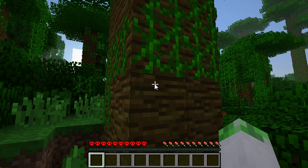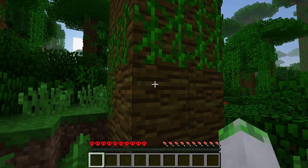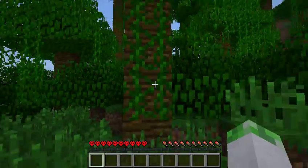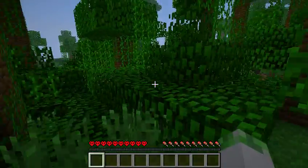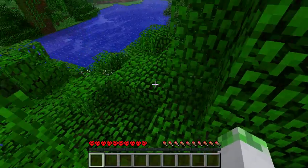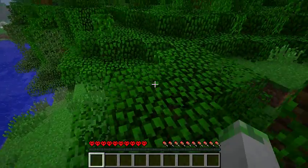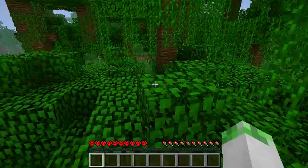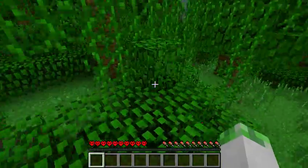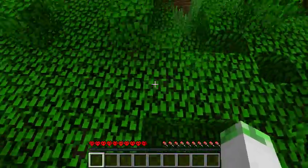Let me change my settings real quick. Everything's good - fancy graphics, put the brightness a little bit higher. Why am I getting such low frames? I was doing fine before. I think what it is - let me just use the game booster. It really helps if you guys need just a few more frames, like from twenty-three to thirty-five FPS, it really does make a difference.